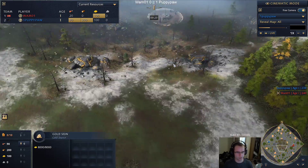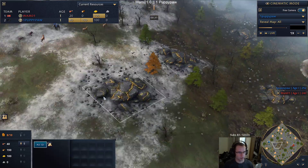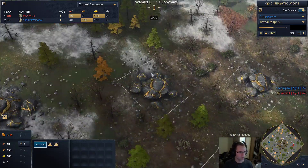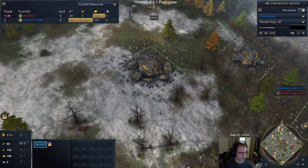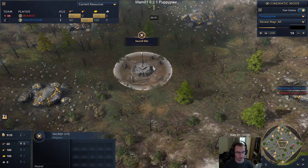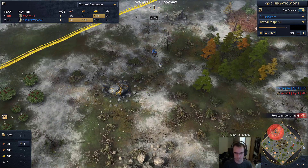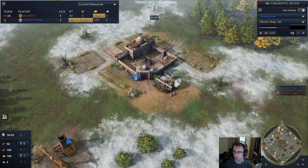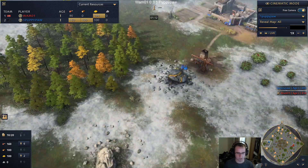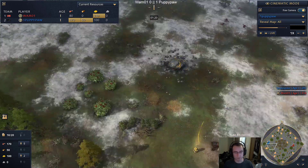You'll notice there's a ton of big gold veins in the middle. It's impossible to hold this with one keep - the middle has 12 big gold mines. There are three sacred sites here - the middle and sides. Each player is going to get one close gold mine like every other map, but their other gold mines are pretty far. I would favor the Rus position here because Rus has a very good way of controlling the map early and trying to deny the Abbasid player from expanding.